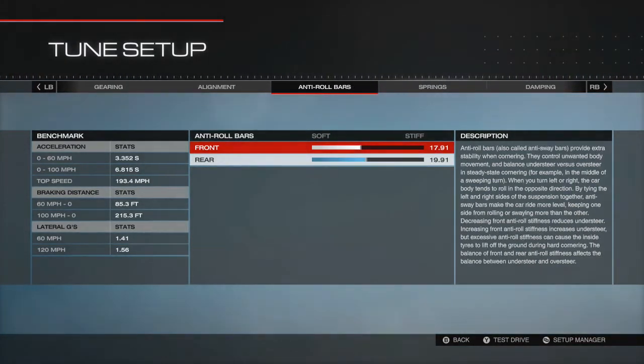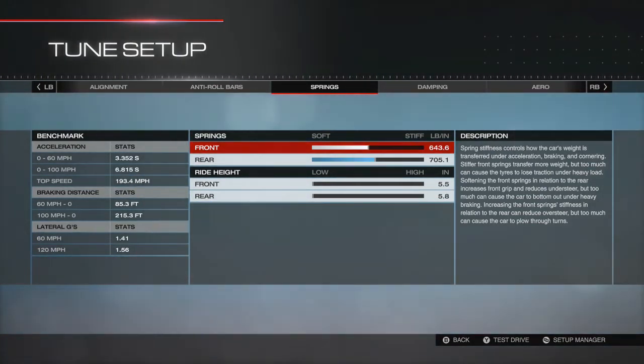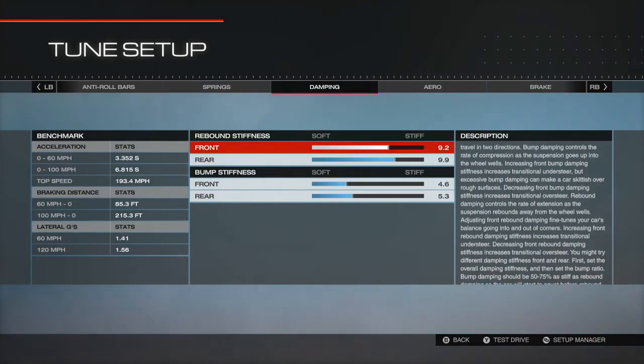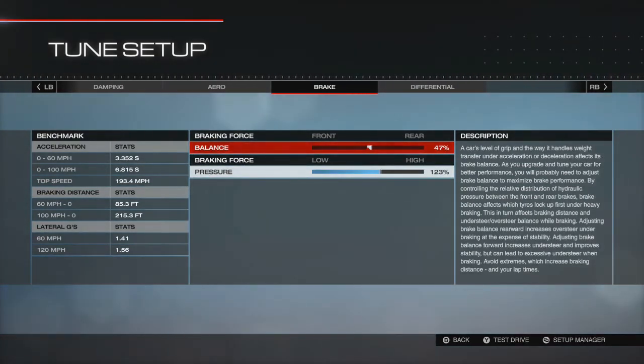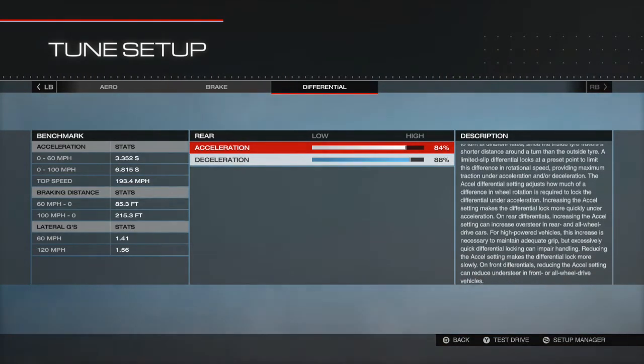Anti-roll bars: 17.91 for the front and 19.91 for the rear. Springs: I've got it set as 643.6 or as close as you can get it, and rear is 705.1, with the ride height both front and rear being as low as possible. Damping: rebound stiffness I've got 9.2 and 9.9, and bump stiffness I've got 4.6 and 5.3. Aero is max for front and rear - so that's the most downforce you can get on it. Brake setting as always is down to personal preference, but I've got mine set as 47% and 123%. Lastly differential: acceleration at 84% and deceleration at 88%.